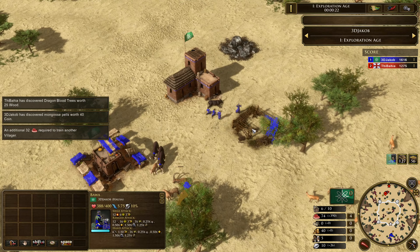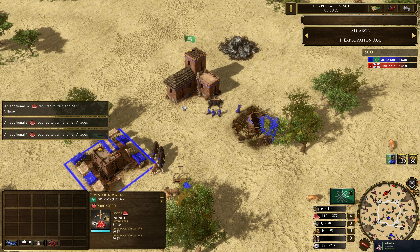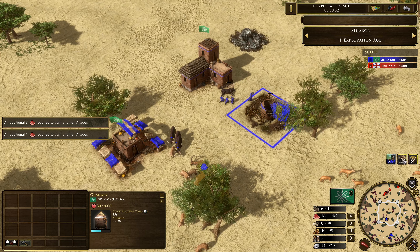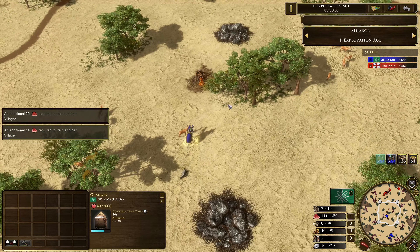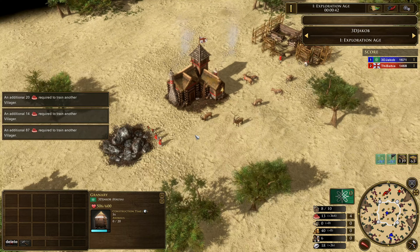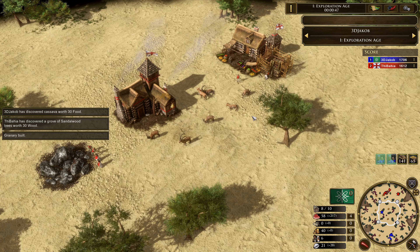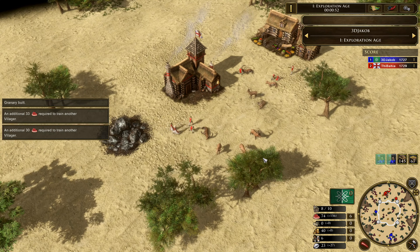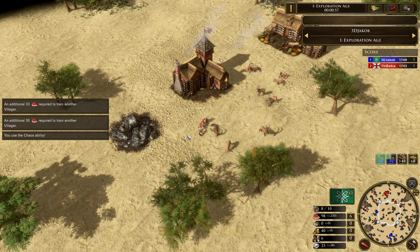We're gonna start just like normal. We're just gonna gather up that cow, build our livestock market kind of safe here in the background. Then we're gonna focus on getting our greener up of course and waiting for that 150 wood. In the meantime we're gonna focus on just getting some nice treasures here. We're up against Brits in this match and this is actually a ranked game.